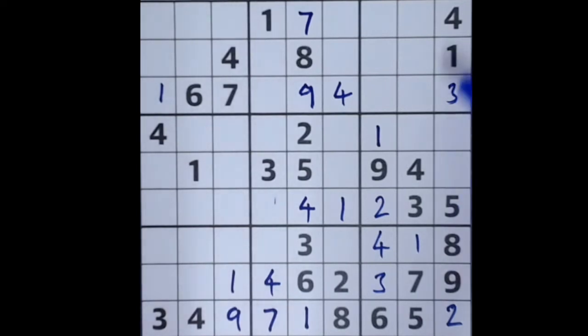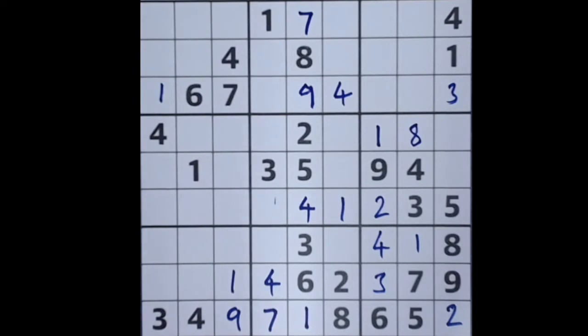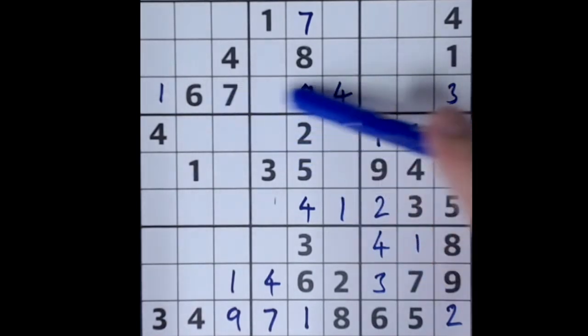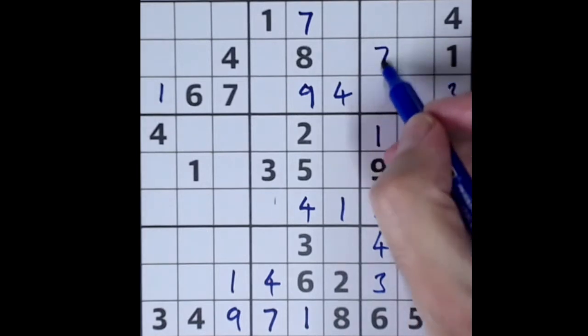Now we know what these two numbers are. These two have to complete this column — the missing numbers here are six and seven, which blocked that square, so six and seven are here. We're missing just one other number to complete this block: one, two, three, four, five, six, seven, eight — eight goes there. Seven blocks across here and seven blocks across here, so we can place a seven into that square there.